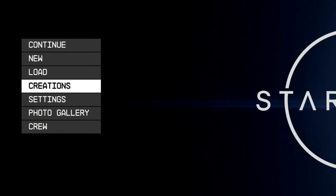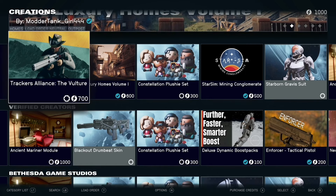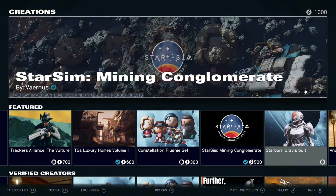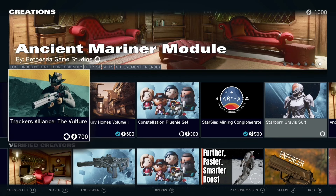Here you will see that Creations is a new option on your main menu, so go ahead and select it. You'll be opening into this menu — it'll look like this or similar depending on how many new mods come out. There is a huge selection to choose from. Some will cost real money, some are free, some are made by Bethesda themselves, and some are not.